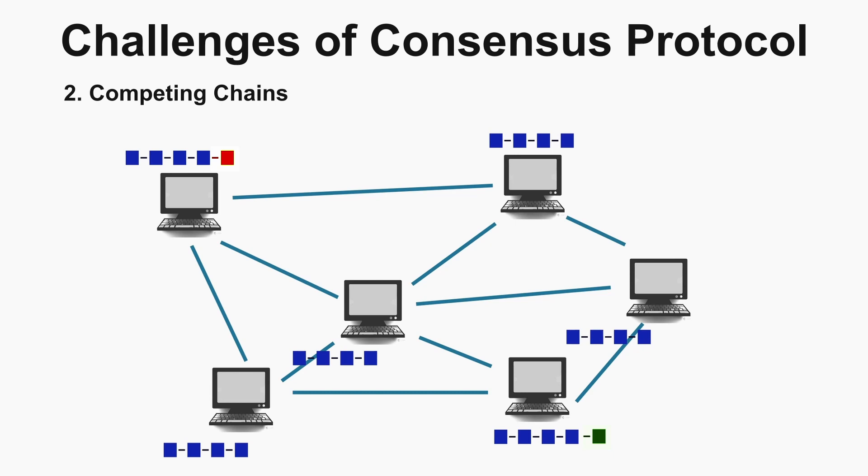This miner will distribute the newly mined block to the network at the same time. The nodes which are near to the orange block miner will add the orange block to their chain, and similarly, those nodes near the green block miner will add the green block to their chain. Since the block needs to be distributed to the whole network, there will be a conflict.